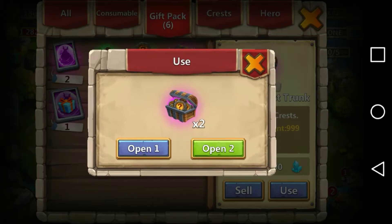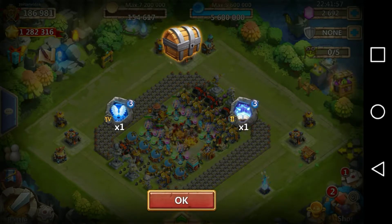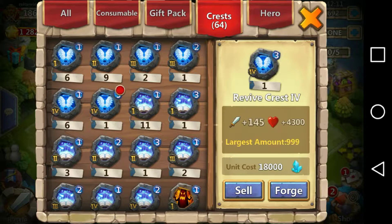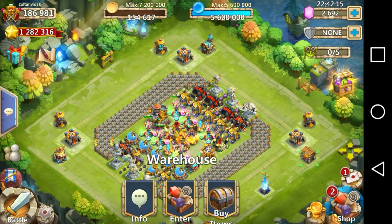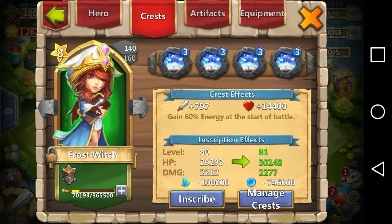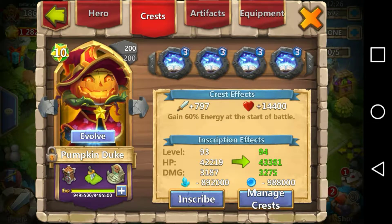We're gonna open the mythic crest trunk first, see what we get. Look at that - Revitalize 2, Revitalize 2! I cannot get too excited because I'll forget everything else, but really quickly let's do this - change that, and there it is, there's my Revitalize 3 set that I needed.